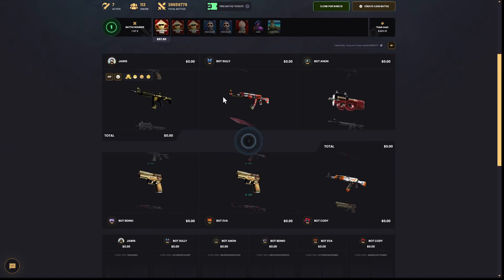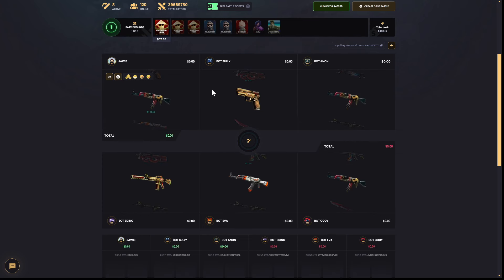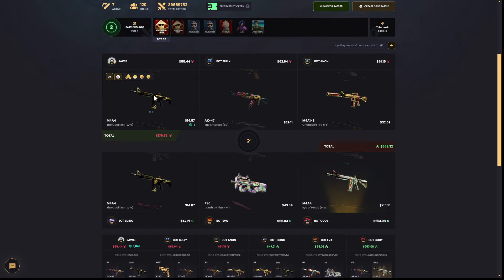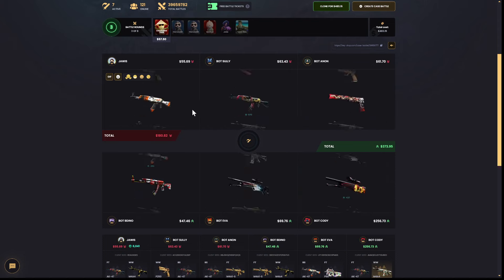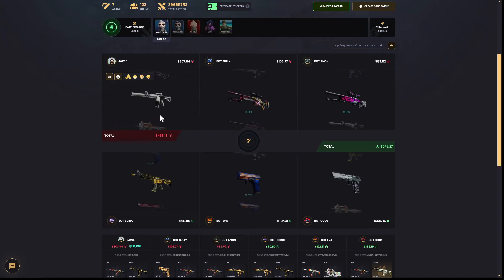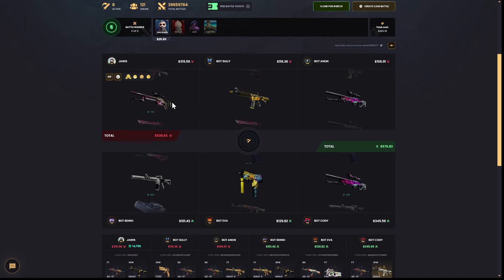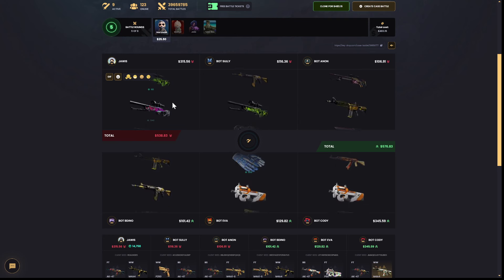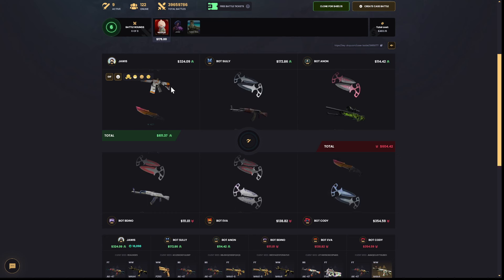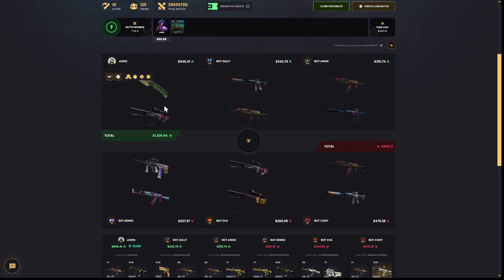Let's see here — come on, 3v3. Let's see if we get something nice. I think we're in the lead right now, but not by much — four bucks. Oh, they pulled a huge item there, an M4A4. We pulled a good one but we're still down a little. Hopefully we can come back on the big cases. Come on — True Leader. Oh damn, okay, now we took it back — we're leading!